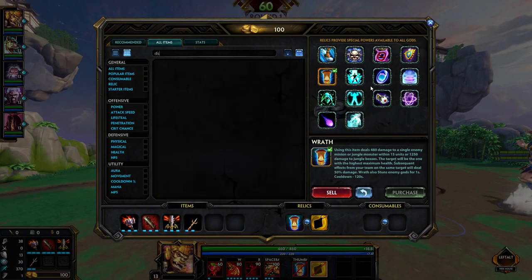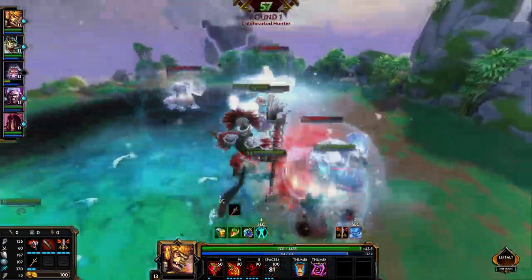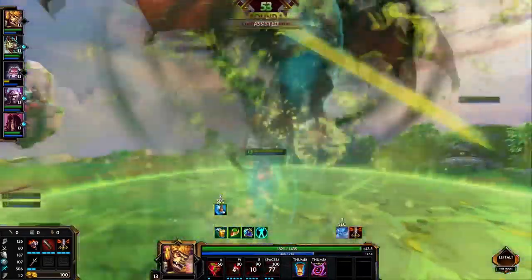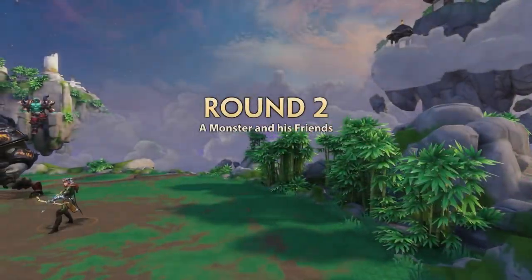The first stage in our case is Cold-Hearted Huntress. In this stage, you will face three Ymirs with Magi's Blessing and a CC immune Artemis. Generally, I prefer killing the Ymirs first, but you can just try and force out all the CC immunity, all the Magi's Blessings from the Ymirs and CC them after, or you can just go for Artemis first.